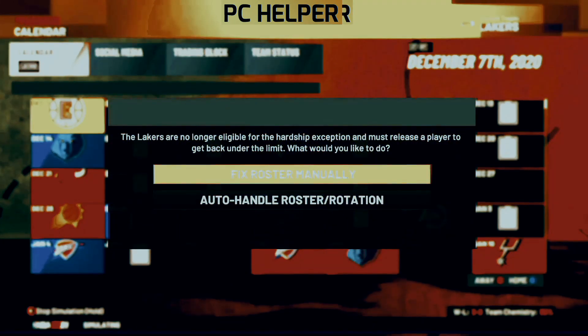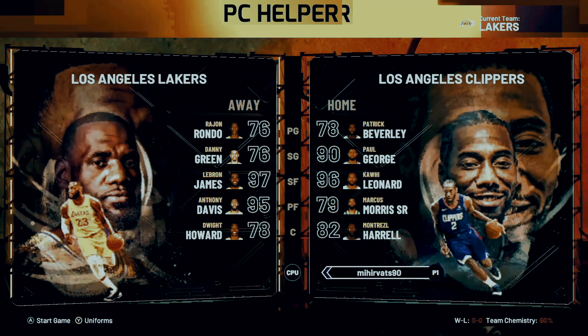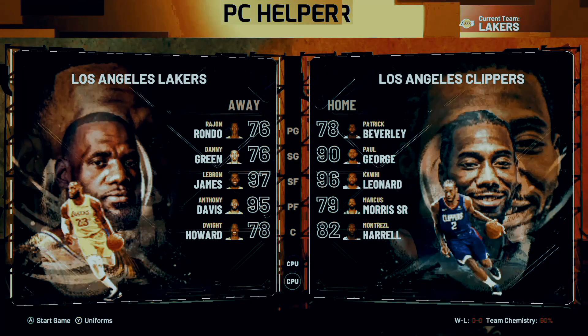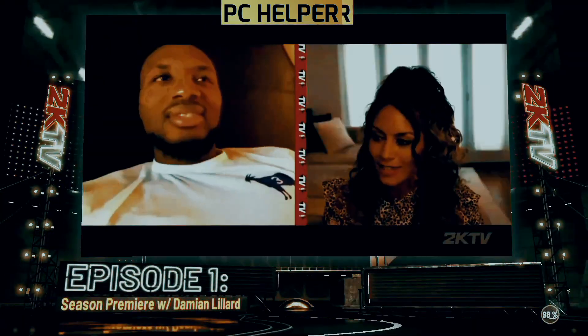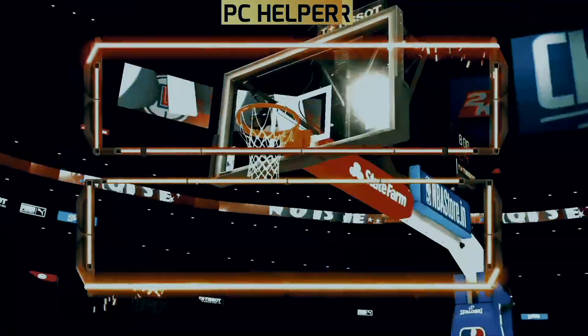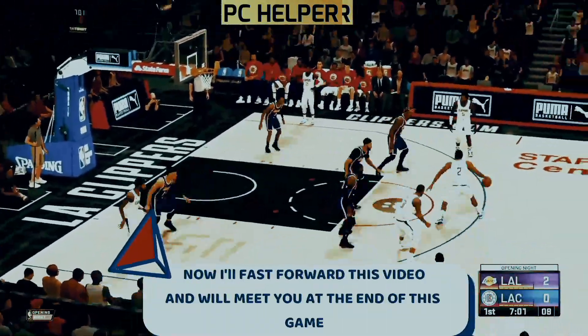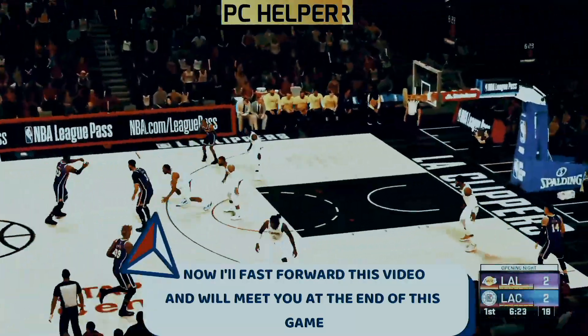Now you just have to play a game — and you don't even have to play the game, you can let the CPU play. So just auto-handle the roster with the help of CPU. As you can see, I've kept the controller on CPU and now I'll just fast forward the game. The CPU is playing and the game will run on its own. If you are losing, you can just play at the end of the game and get a victory for your team. Even if you don't, you'll still get a significant amount of VC.